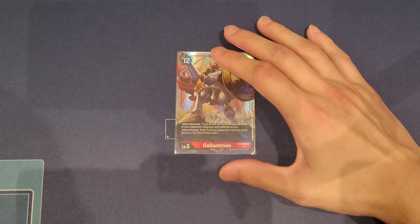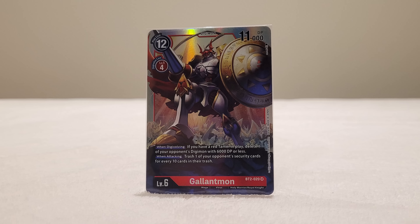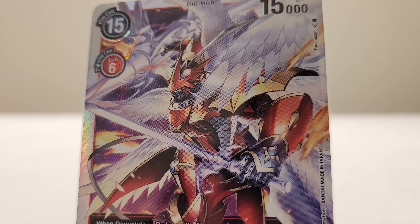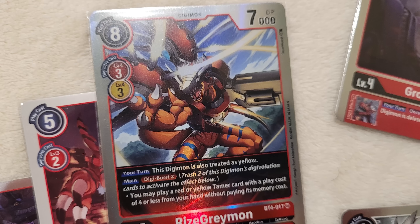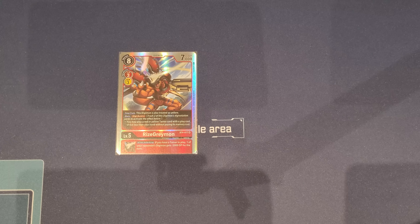The other Gallantmon worth considering is the BT2 one, which is better for grindier, slower matchups where you can set up trashing capability. However, if you're going to play that card, playing more Crimson Modes is probably a better call. There's also another level 5 that's very considerable: Rise Greymon. Rise Greymon can Digiburst two and let you play a Tamer, which is really good. We used to play it in our older build, but we took it out because we want straight fire, straight gas, straight consistency, and the ability to get into a full-stack combo way faster — Rise Greymon does delay that a little.